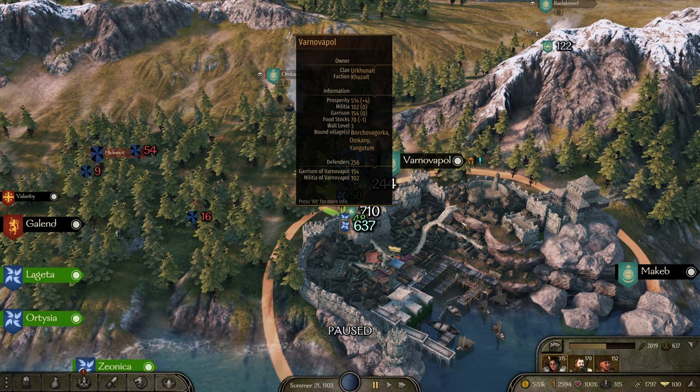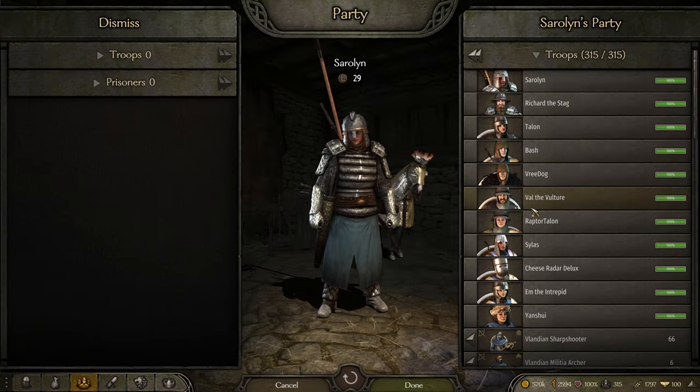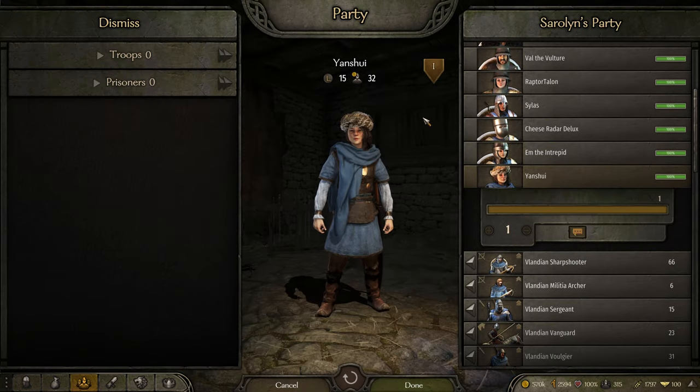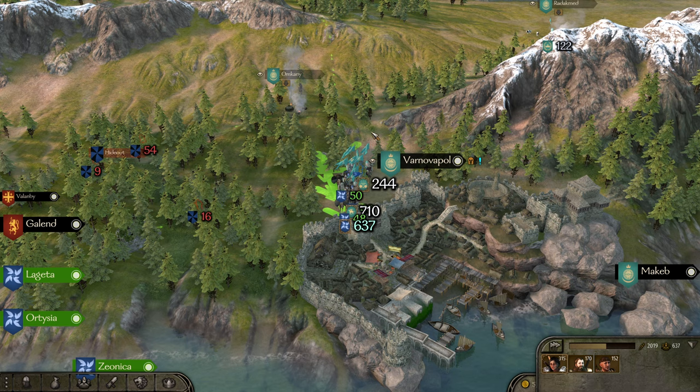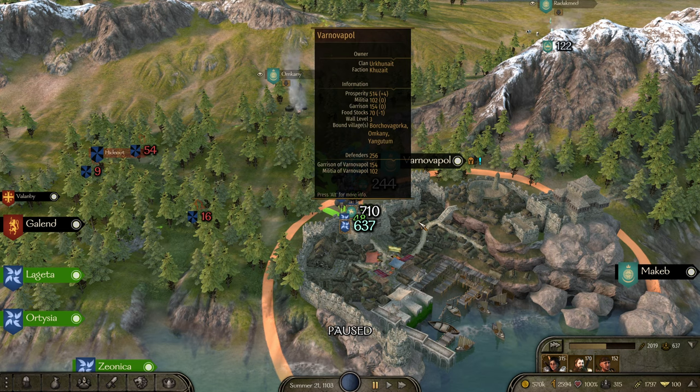All I really did off-camera was go into the tavern in Varvara Nova Pole and hire someone — I've probably not even moved but a foot. So now we have Yanshui. Yanshui was the best possible recruit I could find, and they were right under my nose, which was super awesome.